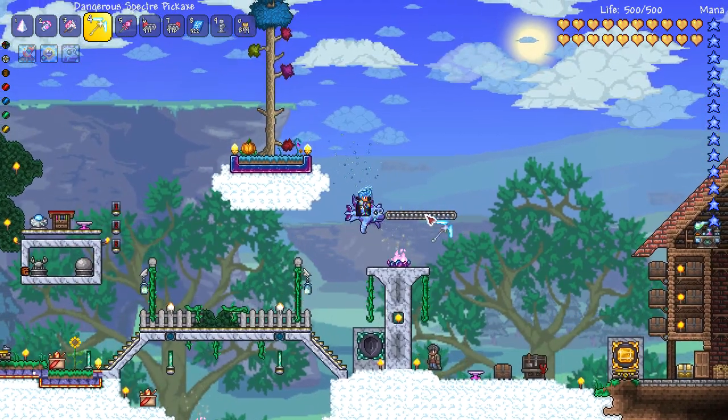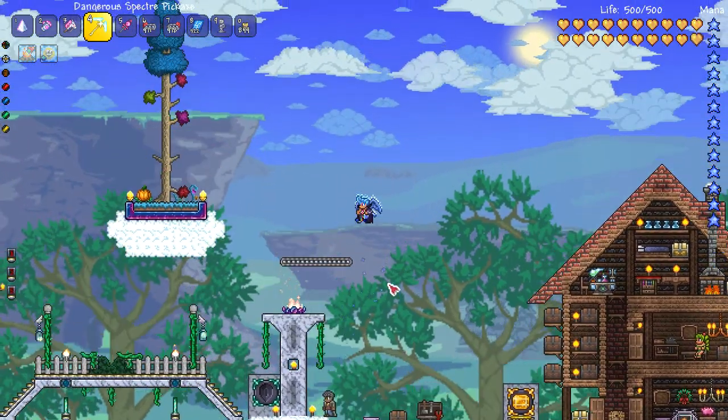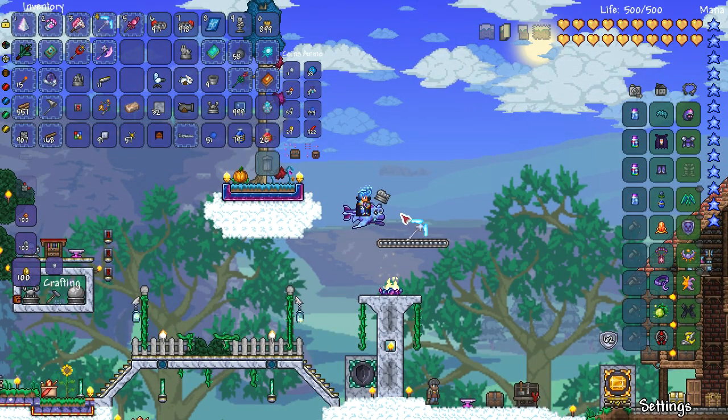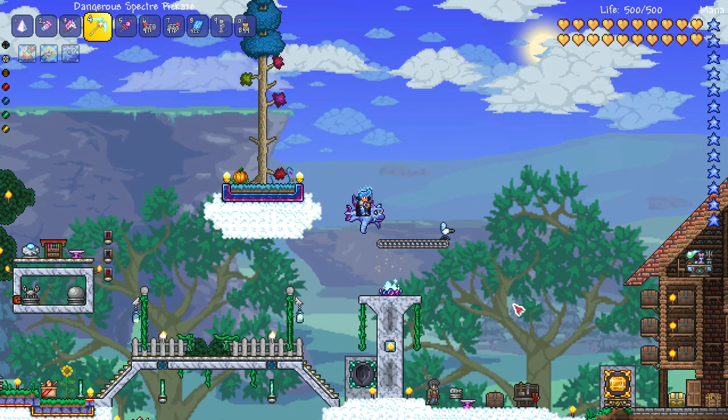You place them just like normal blocks and when you stand on them they will actually move you and drop you to wherever they end. The cool thing about them is that they do actually move items. So if you throw an item onto it, it will actually move, which I think is awesome.